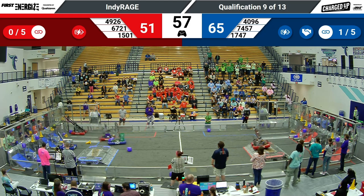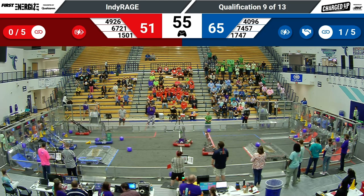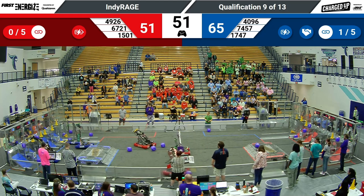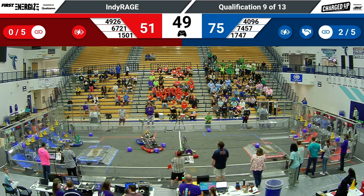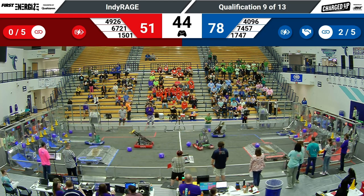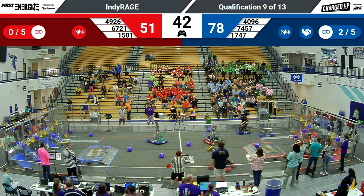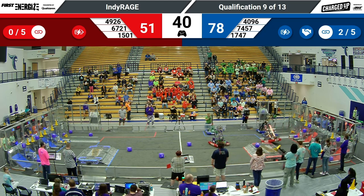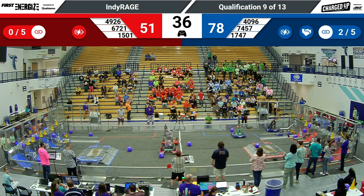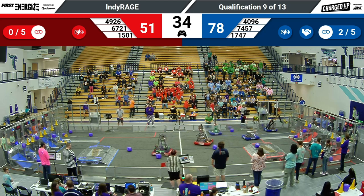Team Thrust on the Red Alliance humorously bounces up onto the charge station directly on top of a cube — that cube, though, looking like it is still okay. Thrust zooms back into their community, being very careful to stay on their wheels. Control-Z and SuperDuper are both looking for a cone, with HBR right behind them — looks like HBR might wait for their partners to get out of that loading zone.